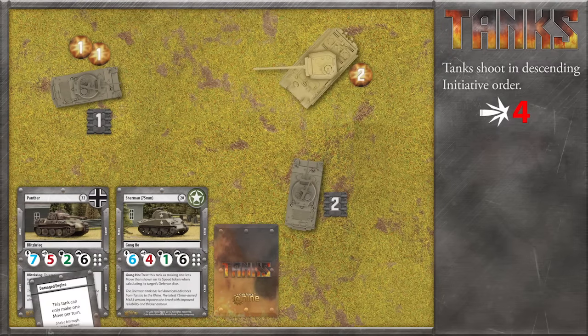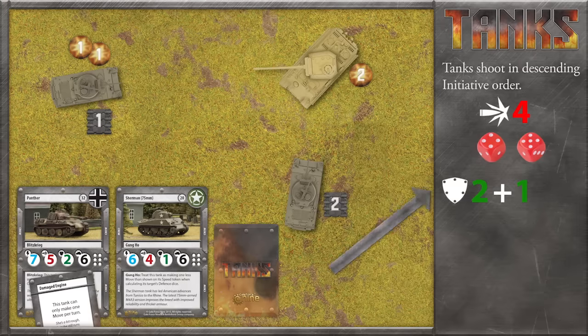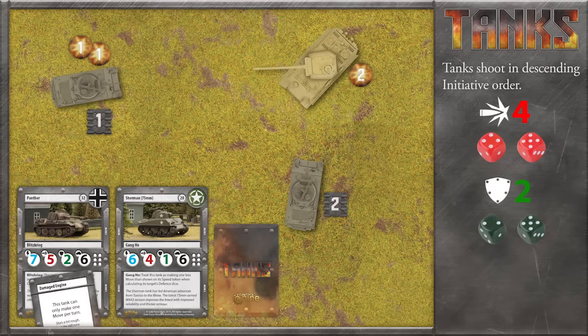The second Sherman, having raced forward, will now take their shot. They'll roll the same number of attack dice and get two possible hits. The Panther tank's defense pool, however, will be calculated a little differently. We start with their base defense of two and add just one from the Sherman's speed thanks to Gung-Ho. But the Sherman has also made its way into close range, which is the length of one movement arrow. Being in close range reduces the Panther's defense dice by another one, bringing them back down to two. But some lucky rolling from the German player has kept it alive.